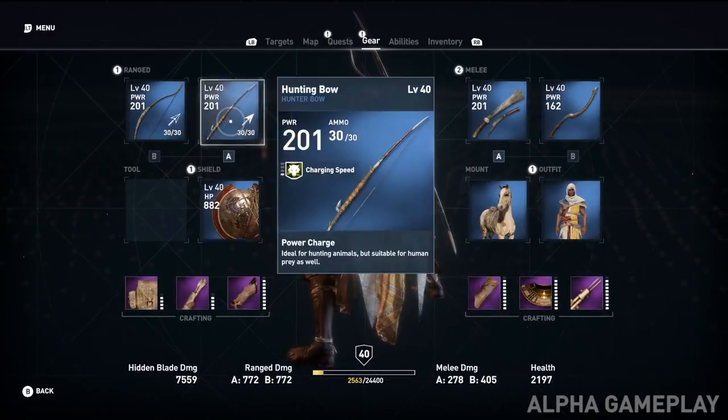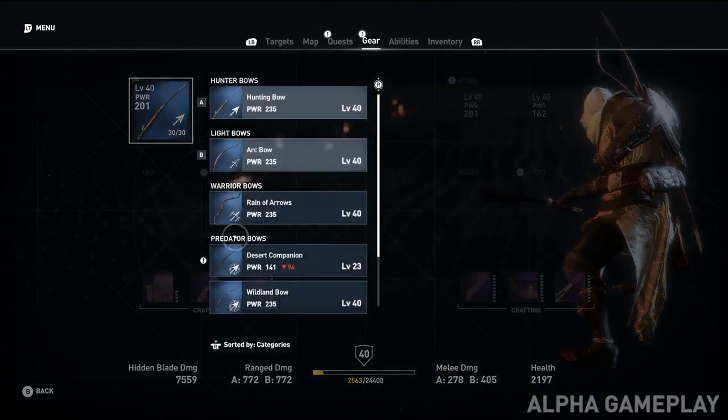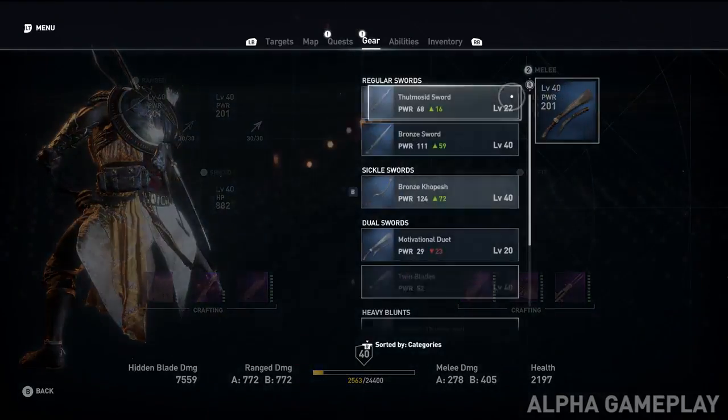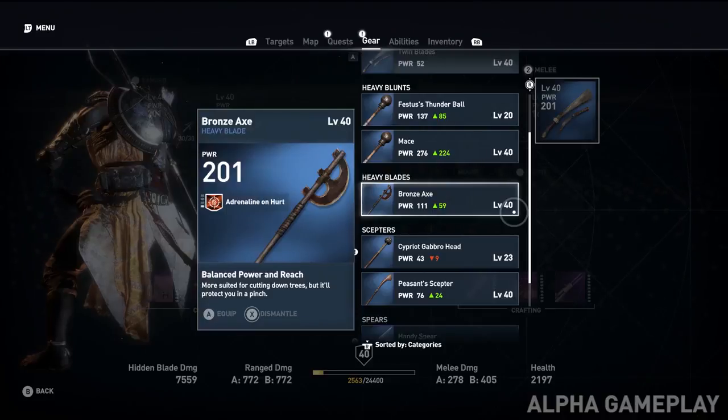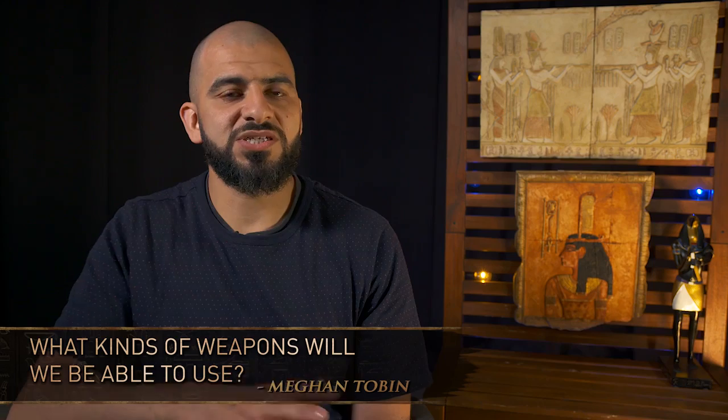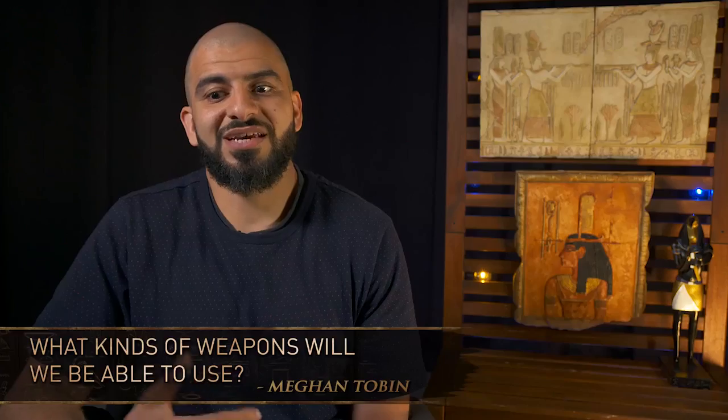The big thing we're pushing in terms of equipment is that it's now a very RPG-driven system. All these weapon types have levels, stats, and attributes. Sometimes you can have weapons that are on fire or weapons that deal poison damage on top of their base damage. We've really delved deep into RPG-type mechanics, but ones that are still credible in the world. There's a huge amount of depth in the system and we're excited for people to discover that depth and find the style they love.